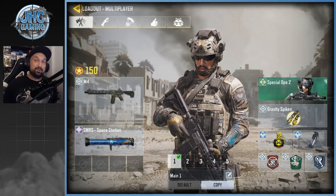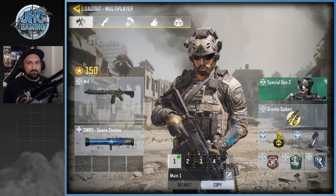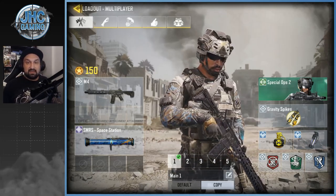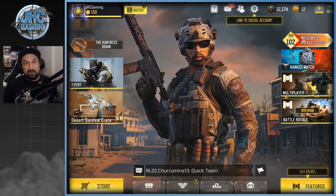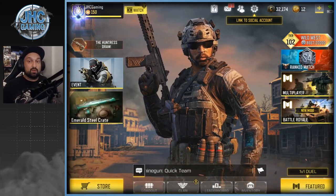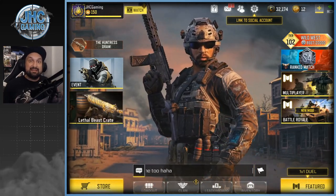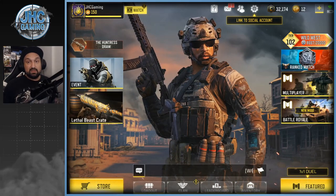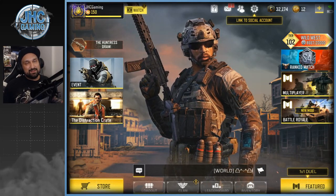At number 9, I've got the good old Spec Ops 2. This is super OG — it was one of the very first Battle Royale rewards. You had to reach Master, I think in Season 1. It's pretty rare, even for a free skin, because back then grinding to Master was harder — fewer points for wins and you could lose a lot of points when you didn't win. I still use it once in a while.